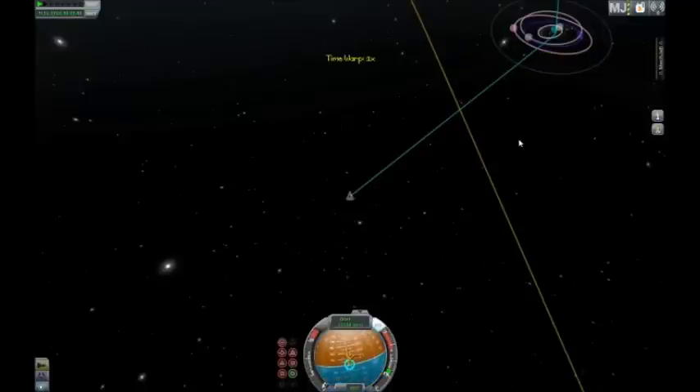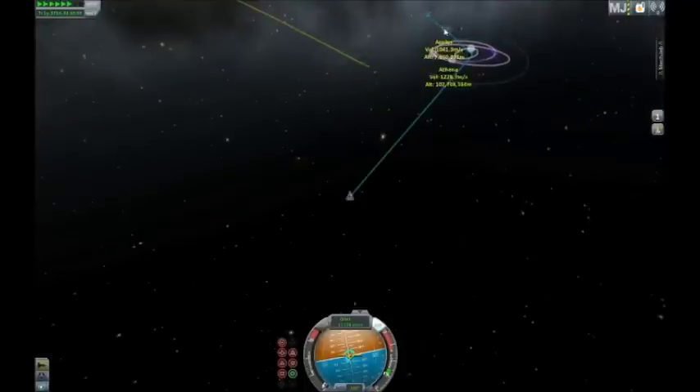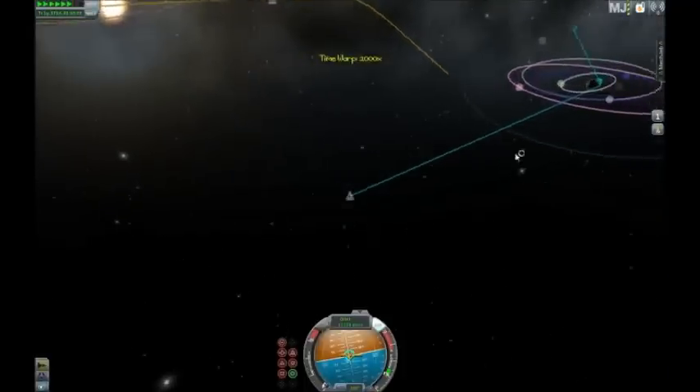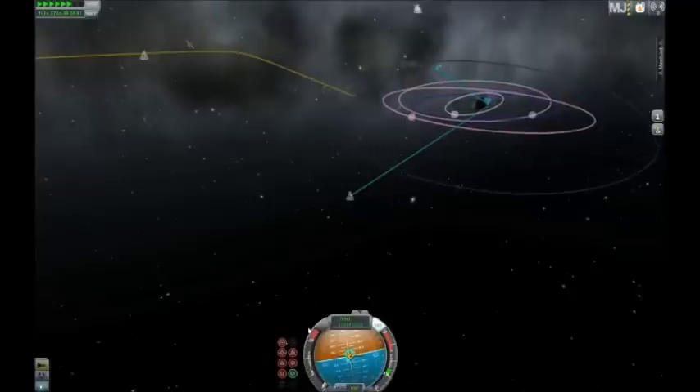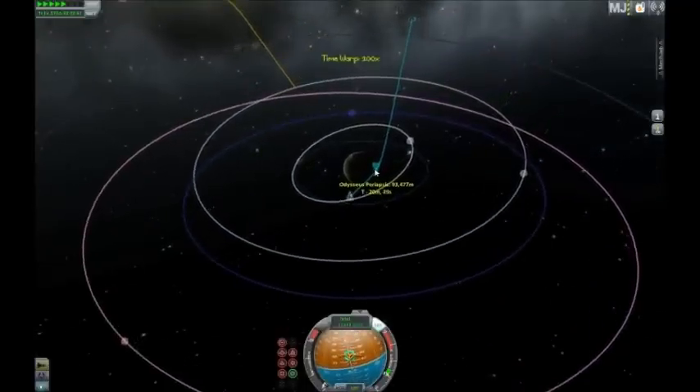Odysseus has a lot of moons, including an ice giant — which is basically a smaller gas giant — as a moon, which has another moon. So there's a moon within a moon within a moon, within a planet that's orbiting the sun.